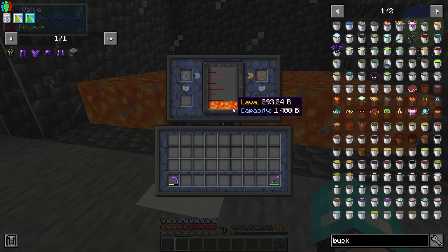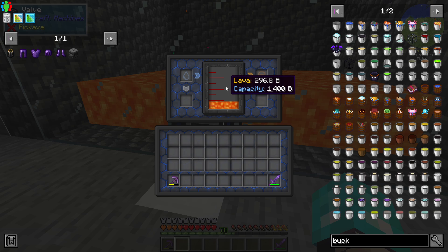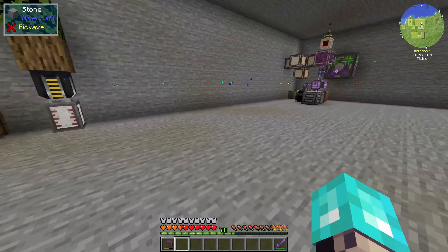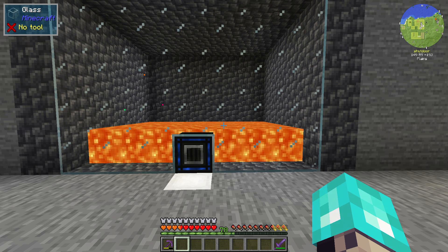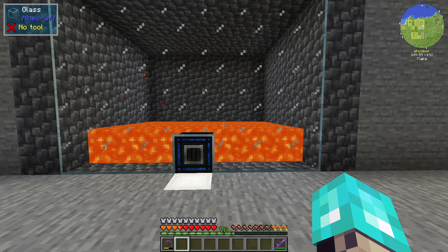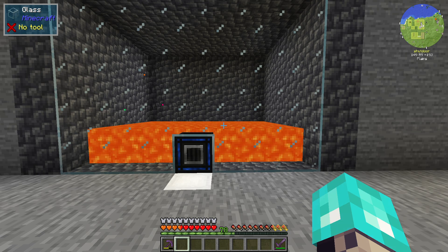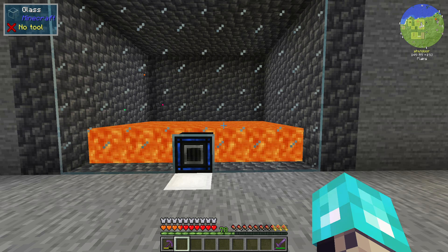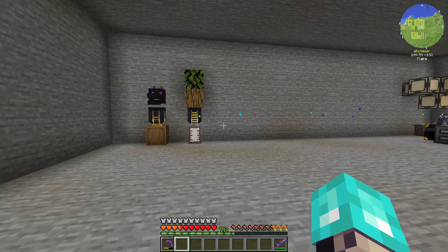So we've got lava — that's the biggest thing right now. We have lava production, and we're going to get about a bucket every second or so. We don't have any upgrades on the pipes that are pulling out, just the normal 50 millibuckets per tick. We're good on that. We have a whole bunch of basic tanks down there.